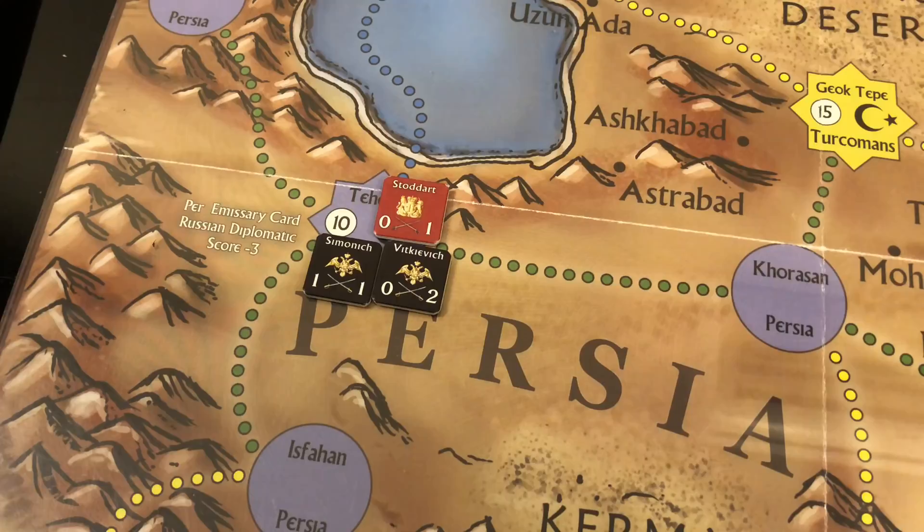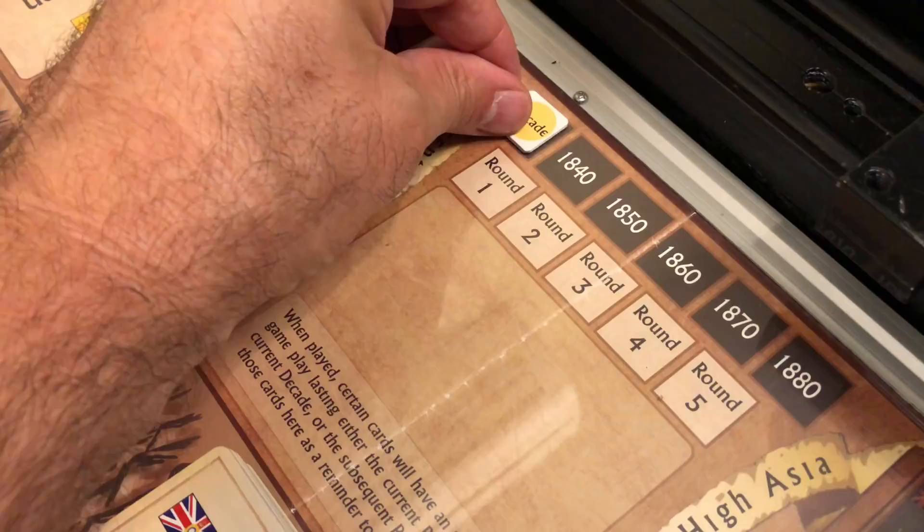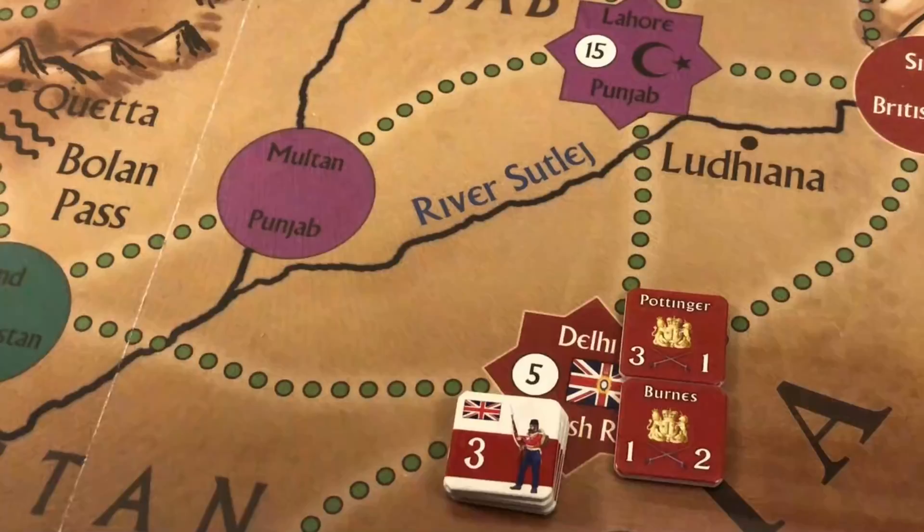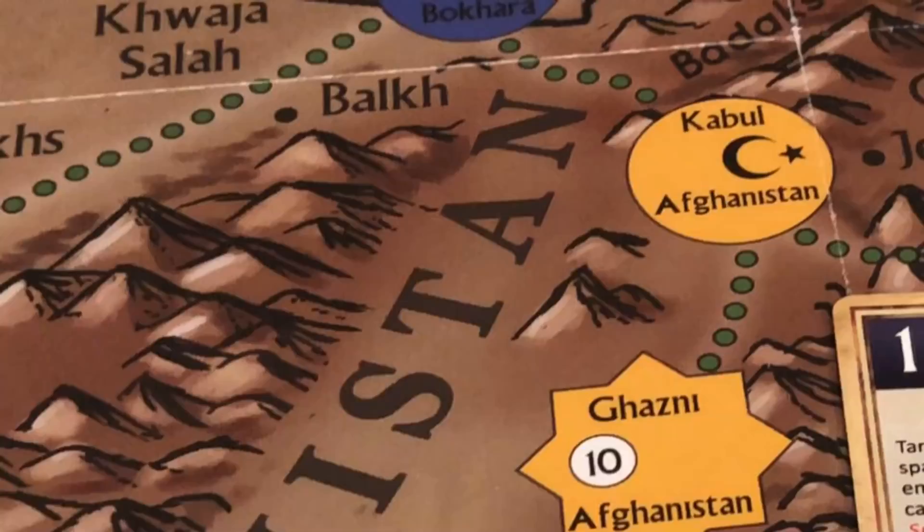At Tehran, Persia, the game begins with one British officer, Stoddard, and two Russian officers, Semenich and Vitkiewicz. Opposing leaders or officers can co-exist in the same space, but not strength points. We place the decade marker on 1830 and the round marker on round one. To see how the game plays, check out the mechanics at play video where we play three full rounds. This is Stuka Joe signing off — thanks for watching.